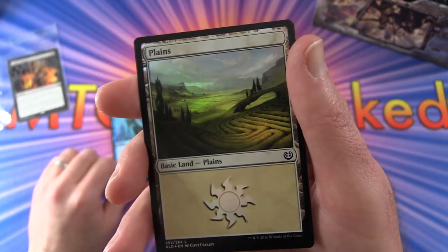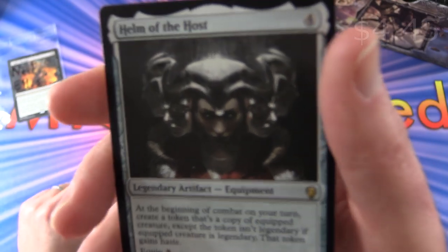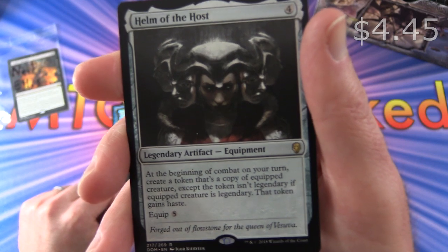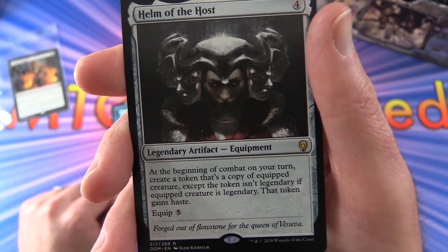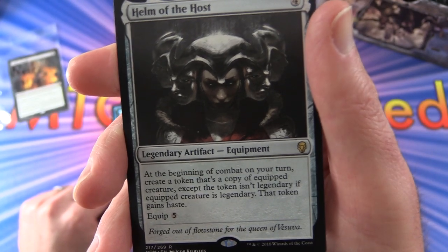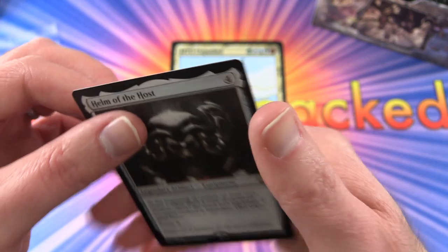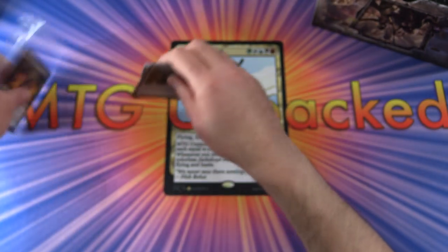And your foil here is Bewilder. And a nice foil Plains from Kaladesh. And the rare is Home of the Host - legendary artifact equipment for four. At the beginning of combat on your turn, create a token that's a copy of the equipped creature, except the token isn't legendary. If the equipped creature is legendary, that token gains haste. Equip cost is five. Some nice artwork on that one. Alright there we go, Neil - thank you for being a patron once again.